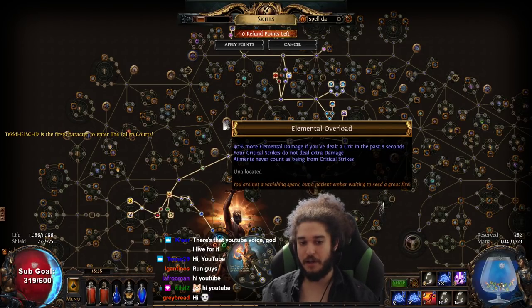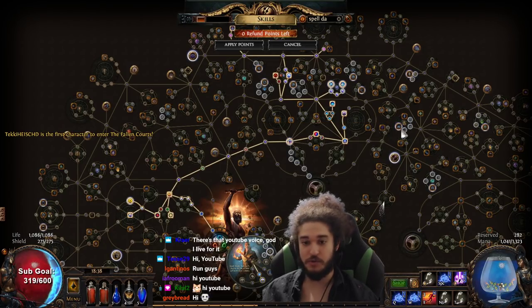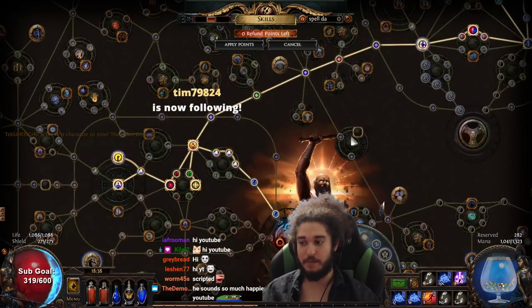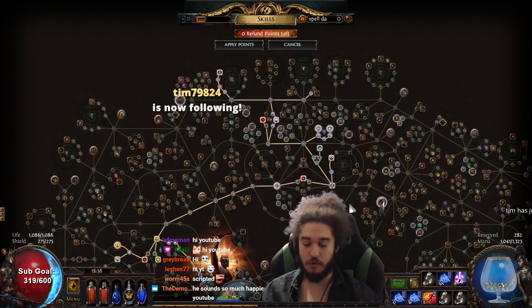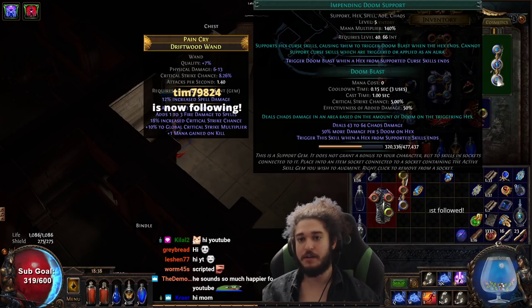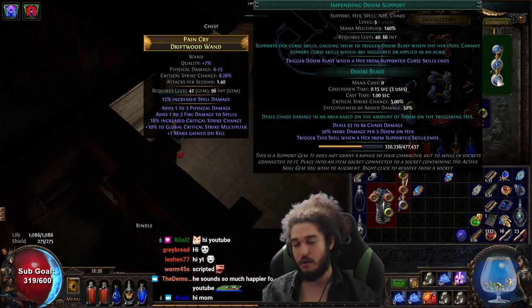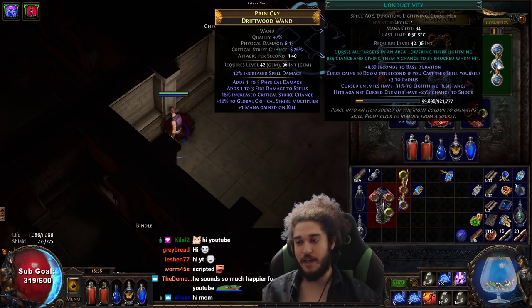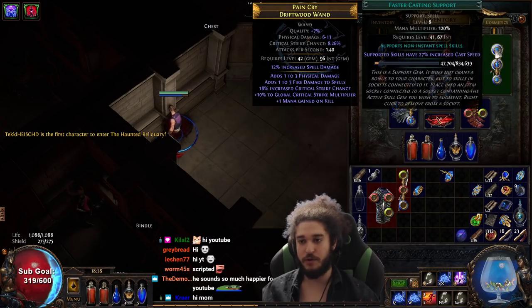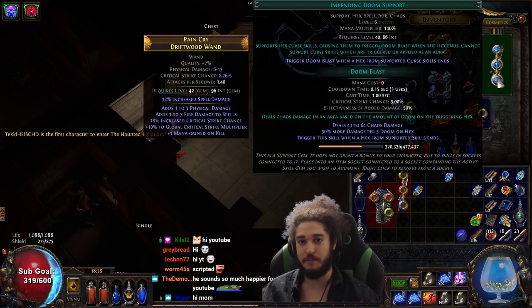I did use Arc to level. I just picked up Elemental Overload and then I just respecced it after. Now I am going to remove these nodes later, but I'm just keeping them for right now. So I currently have Faster Casting with Conductivity and Impending Doom. Doom Blast has a zero mana cost, which is the Impending Doom, and to scale it you actually have to scale the gem tags of Conductivity. So you're a bit limited with your links for scaling, but for leveling you don't really need much — just Faster Casting, Conductivity, Impending Doom.